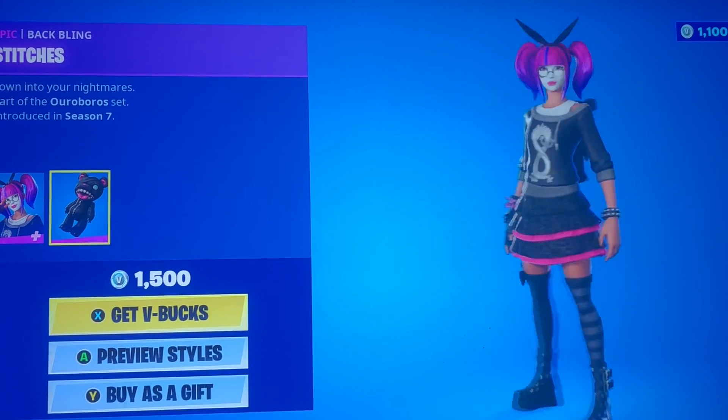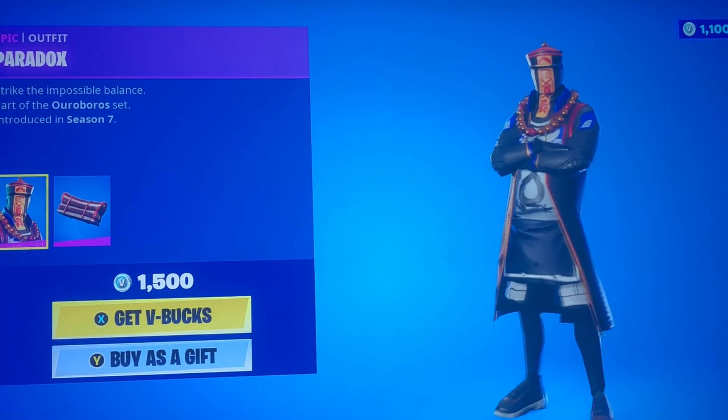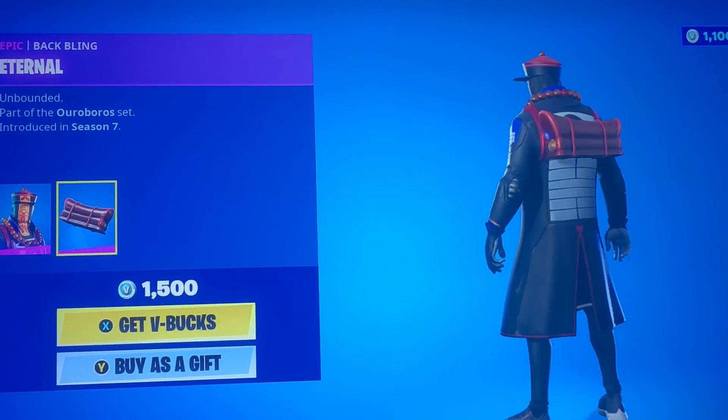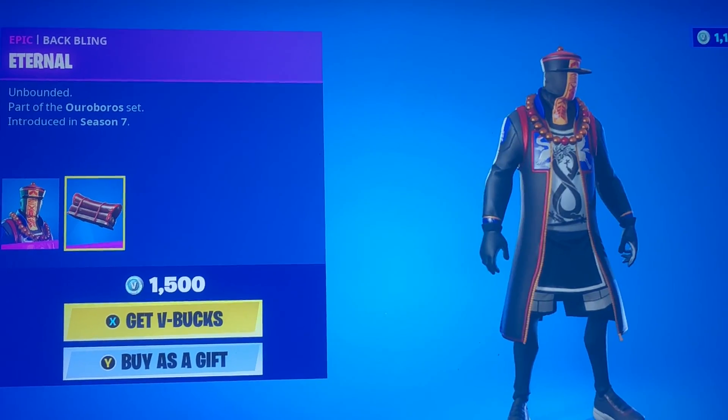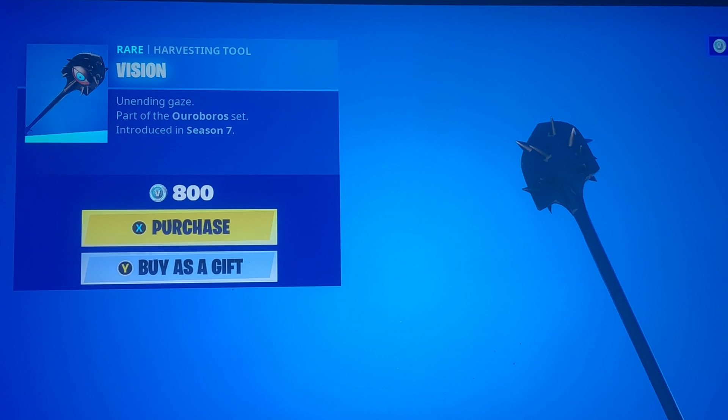We have the Stitches back bling that sadly does not come with a style. We also have the Paradox and the Eternal back bling. It's a little bit of a weird skin set — I know a lot of people don't really like them.